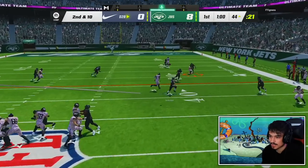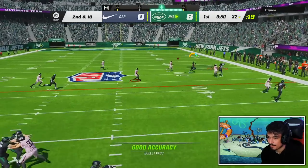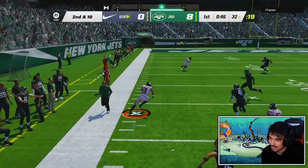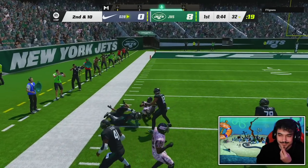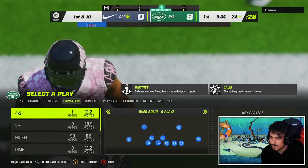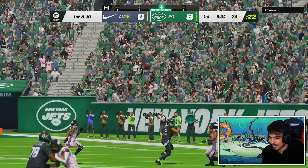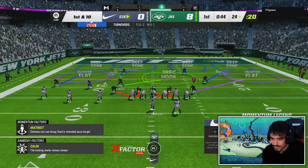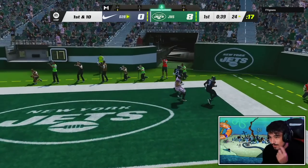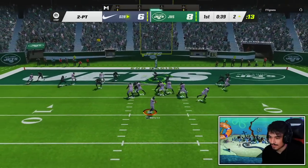Going back to the gameplay — Revis makes a play in press coverage, picks off the pass. When I see man coverage I need to get rid of the streak on the backside and convert it to a streak instead of keeping it as a fade route, because the press delays the timing. Nothing really open besides Gronk — Gronk's gonna catch that. But just like that, we threw a pick without even taking a shot, which sucks.